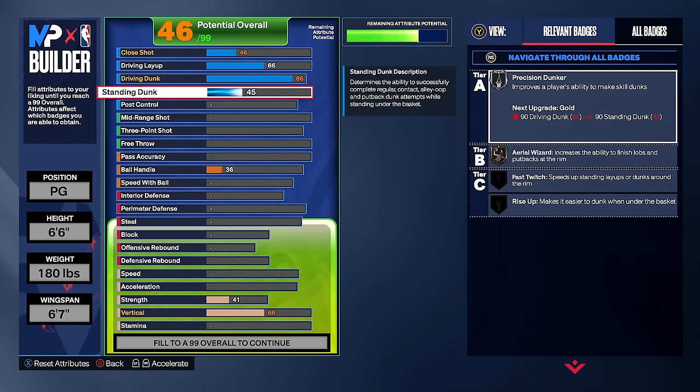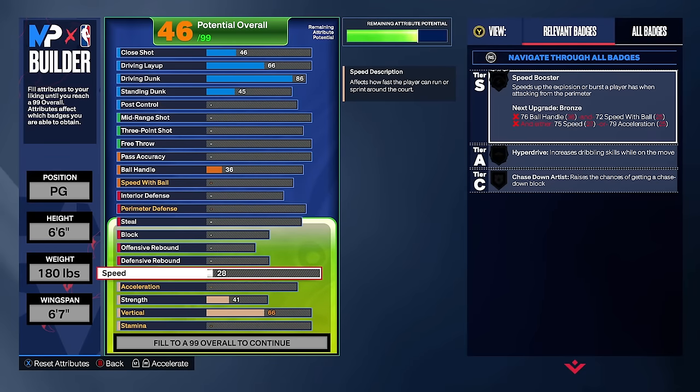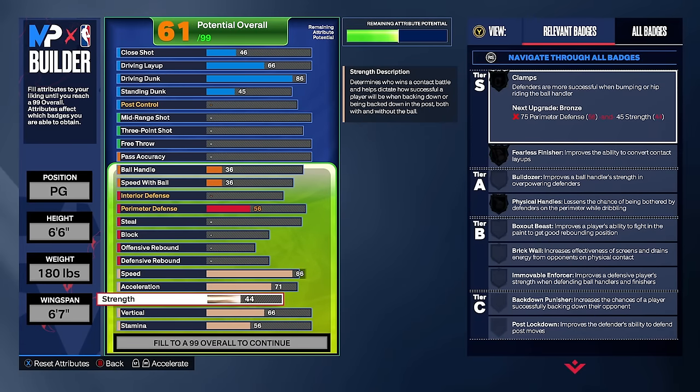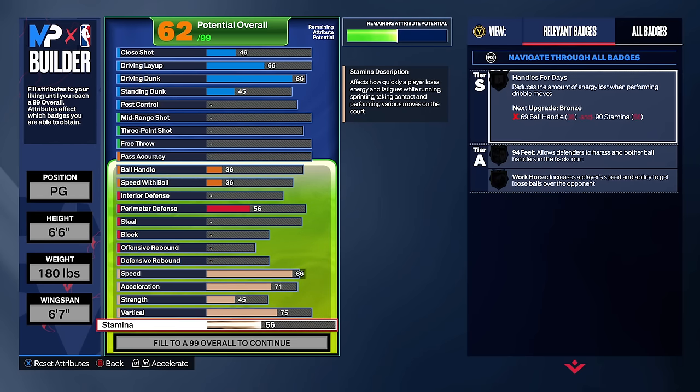For the physicals, I'm upgrading speed to an 86, strength to a 45 — the minimum needed to have clamps at least bronze — vertical to a 75 to get silver post riser, and stamina to a 99. As a guard who's dribbling and handling the ball a lot, stamina is very important.